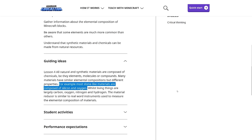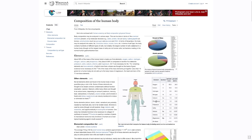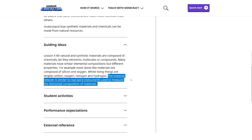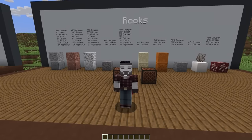'Whilst living things are largely carbon, oxygen, nitrogen, and hydrogen.' I'm not a biologist, but I think this statement is okay — except for the use of 'whilst.' The material reducer is similar to real-world instruments used to measure the elemental composition of materials — that's a good statement to relate a topic to an educator or student. There is also an official lesson called Science in Minecraft, and the objective is to 'be able to identify difference between the way chemistry, biology, and physics behaves in the real world compared to how it behaves in Minecraft.' It should be 'the difference' or 'differences.' Several of these lessons read like they were not written by somebody for whom English was their primary language — and it's a small nitpick, but you are a multi-billion-dollar company. Have someone check grammar.